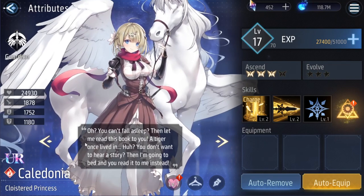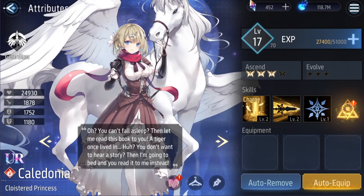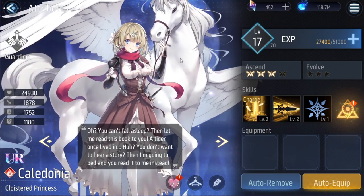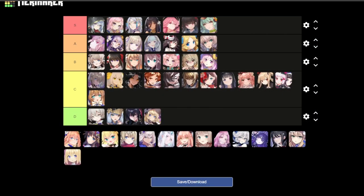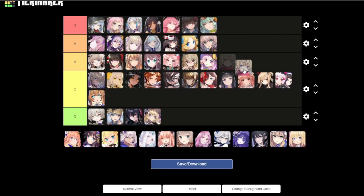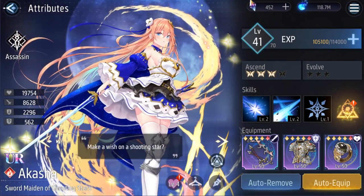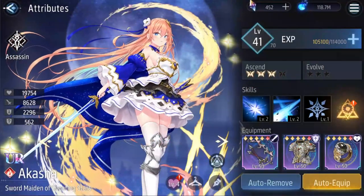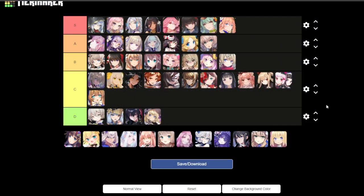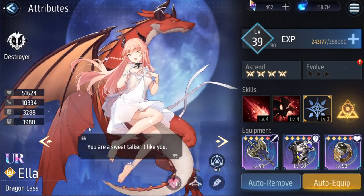Next is Caledonia — I'm not a fan of short hair, but she looks really nice, kind person. Cool pegasus, it's clean. But yeah, not a fan of the short hair — I would say B tier.